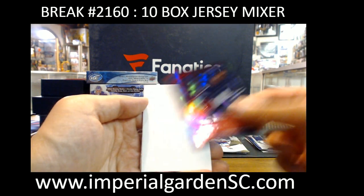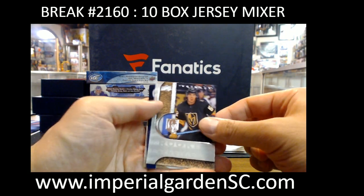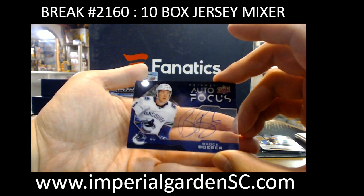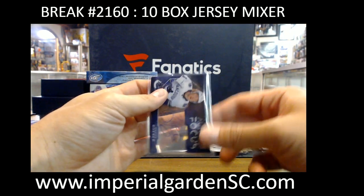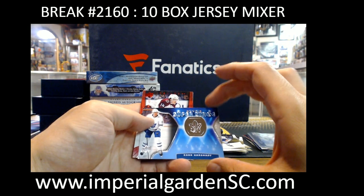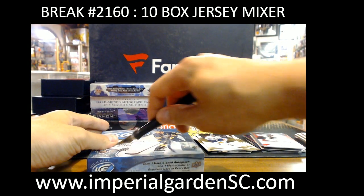Kiefer Bellows. Timothy Liljegren at $7.99. Dylan Coghlan for Vegas. Autofocus for Vancouver — Brock Boeser. Nice hit. BB6 — going out to Craig. Rookie Super Stage Igor Korshkov. Shane Bowers at $4.99. The 18-19 Ice does have some base cards in it. Been a while since we've ripped this stuff — hoping for some decent stuff here for you guys.